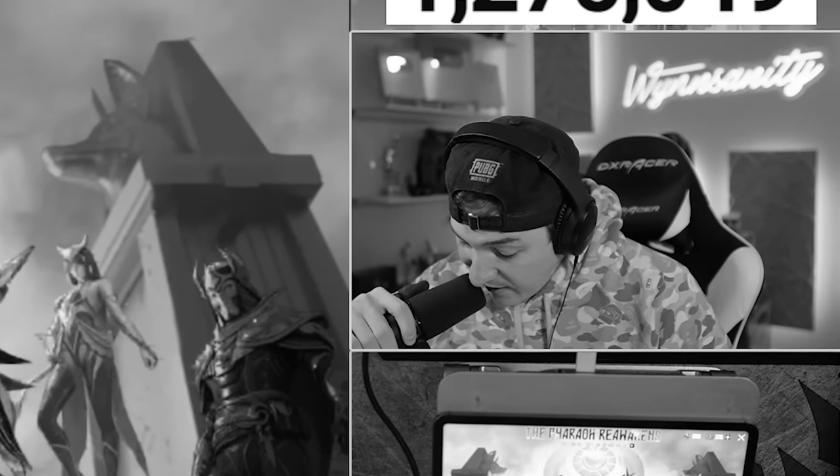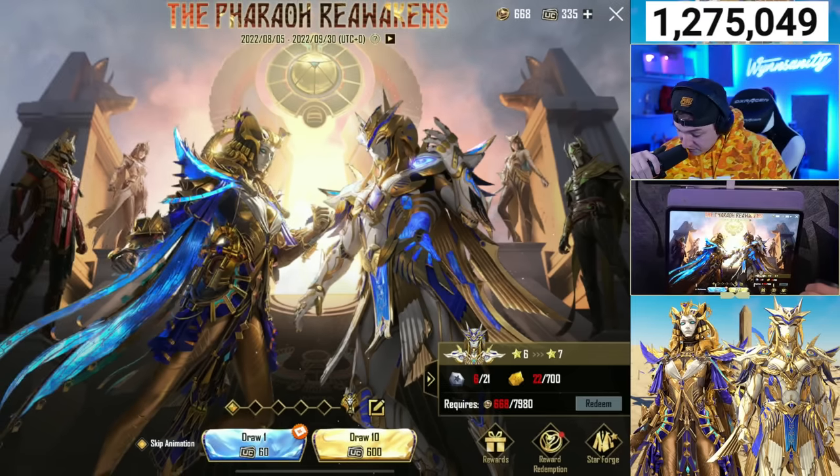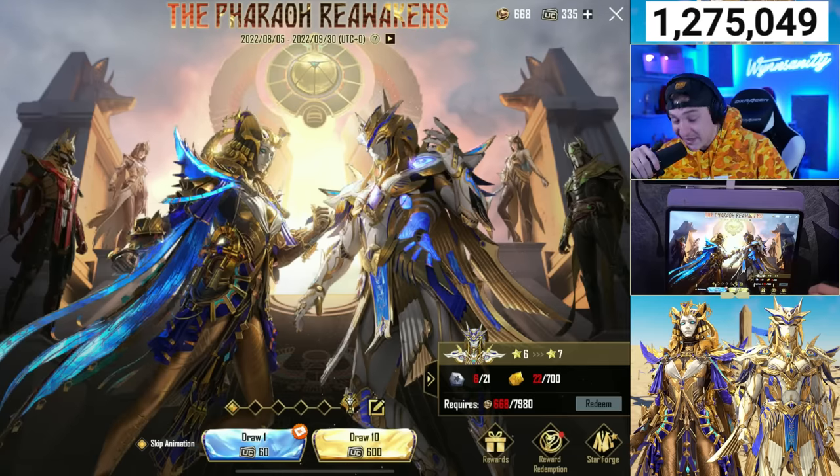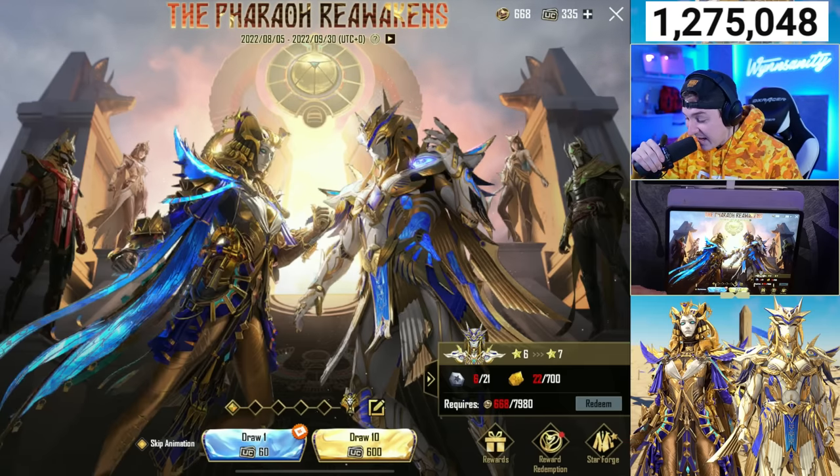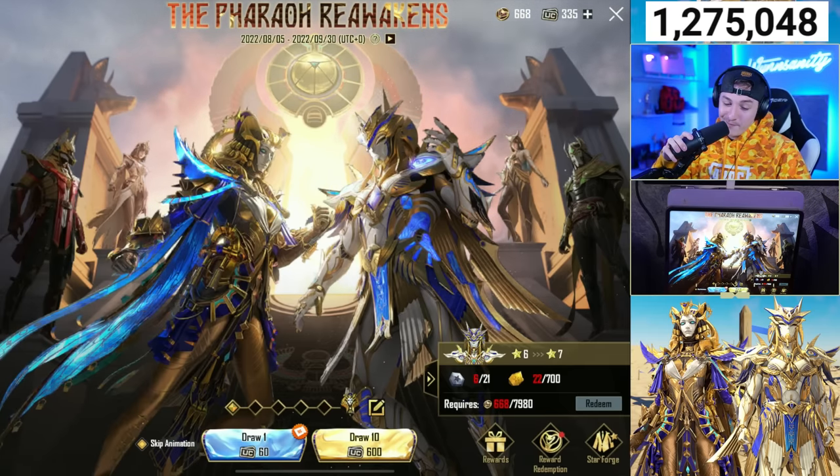We are finally out. Let's go see where we're at. We got 22 shards, 6 stones, 668 coins. We need to get a total of 7,980 coins. But that'll go down — the more shards and stones we get, it'll go down. But dang, we're gonna have to reload quite a bit here.